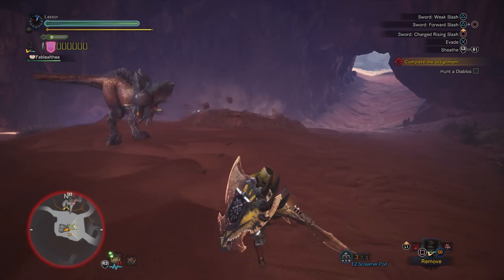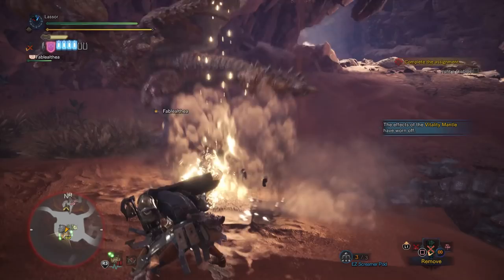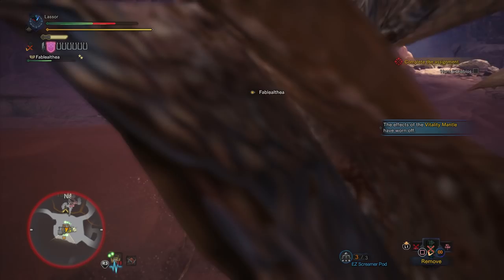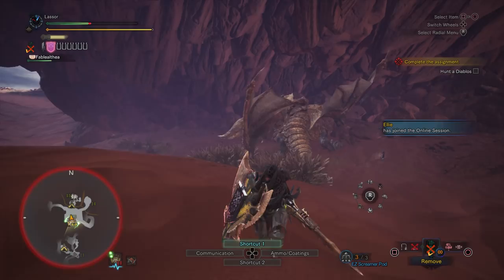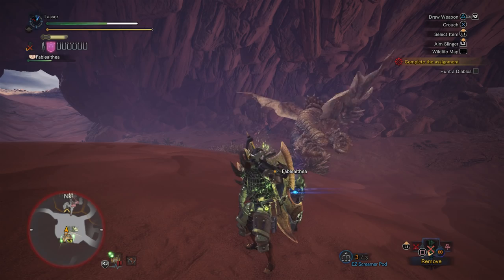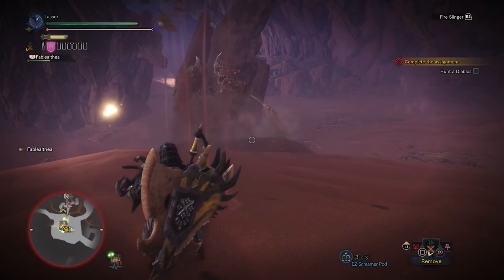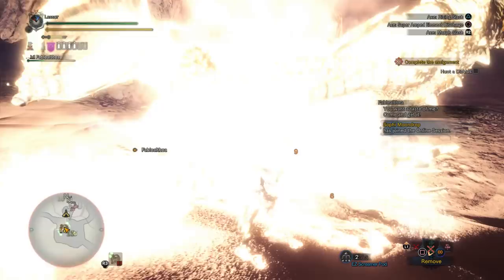He went under. You could use the Screamer Pod to get him out, but I don't really have time to react. He's going down again — not enough time to try the Screamer Pod. He's going under. Screamer Pod — back up. And stunned. But he recovered pretty quick. Big hit right on the tail base. Perfect. I broke something — must have been a wing. He's digging. Looks like he's running away.